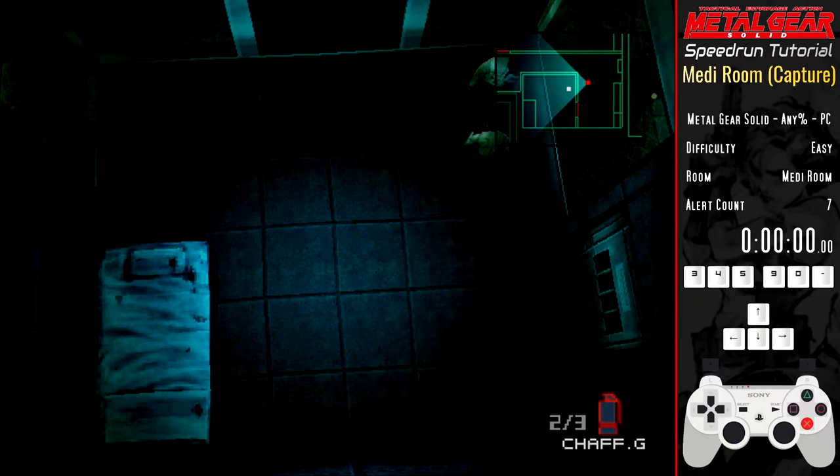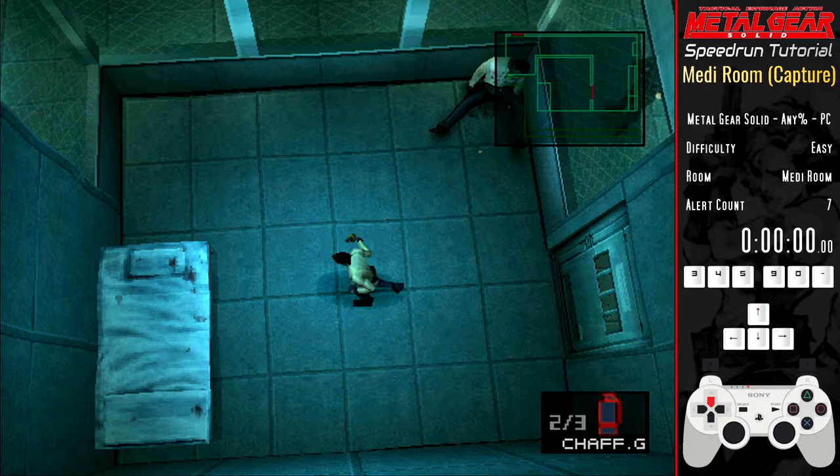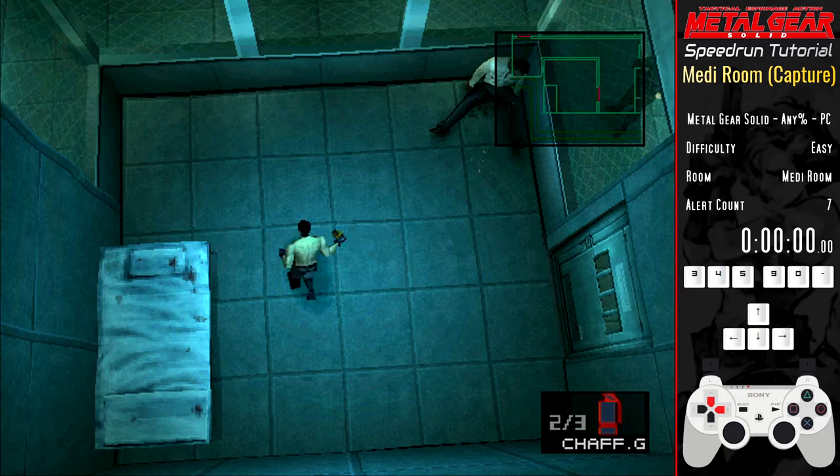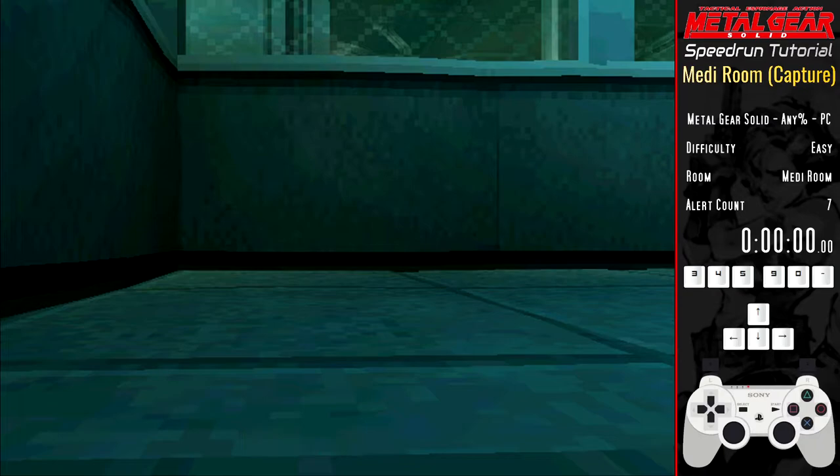You're now in the medi room and you still have all of your items rather than being stripped of them, not that you'll be using them. The first step is to get under the bed and wait for a codec call. As with all codec calls you want to hit select as quickly as possible, and if you listen carefully to the music you can predict when the calls start.